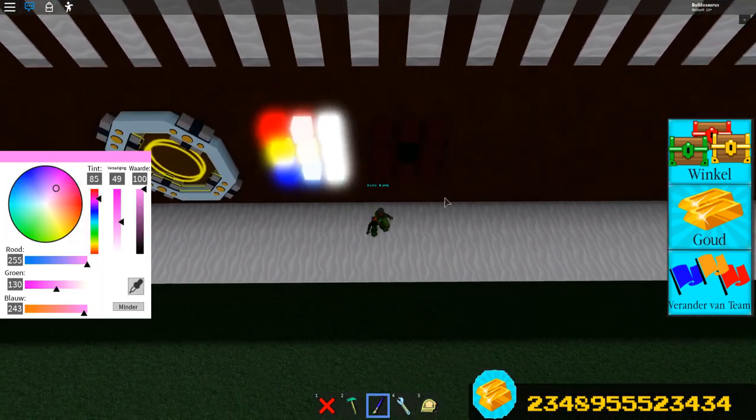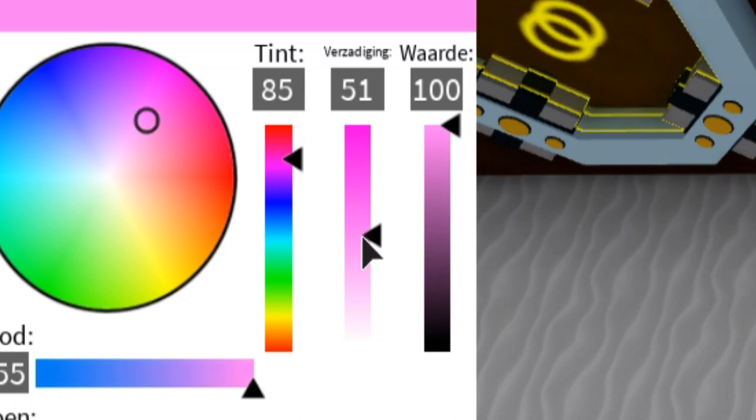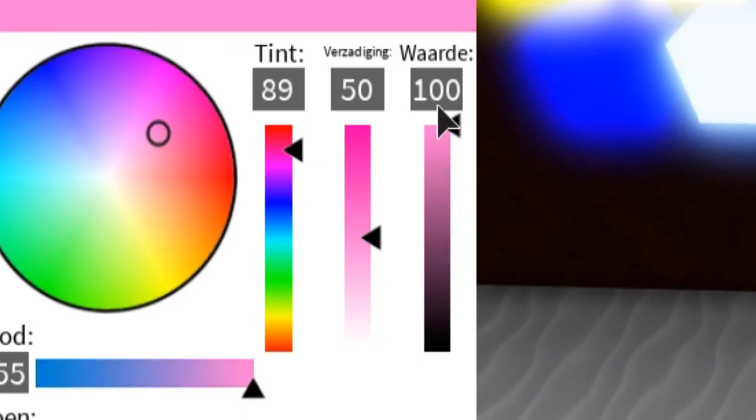Here is how you make them. All you have to do is put the middle bar, which is saturation, at about 50, and that will make them look like this. I think it looks beautiful. You can do it with any color you want, just change the first bar. Just keep the third one at 100 — the value — because that's the darkness. If you put that darker, it changes the block by a lot, it makes it look really weird, and the glow kind of goes away. So you want to keep the value at about 100, saturation at about 50, and then the first one, hue, depends on what color you want. Just pick one of the rainbow.